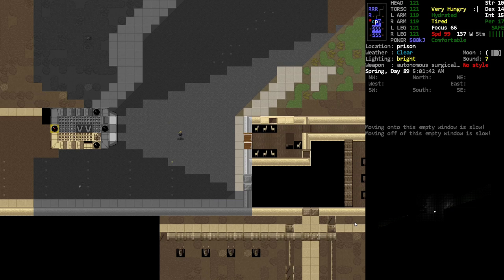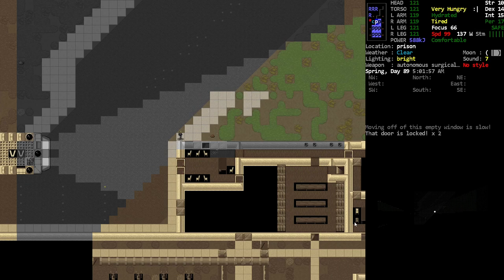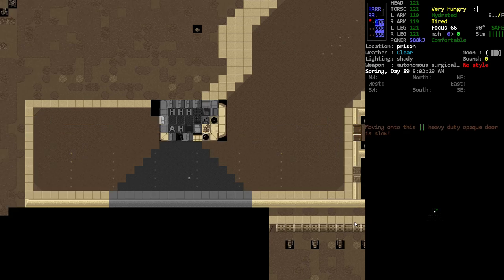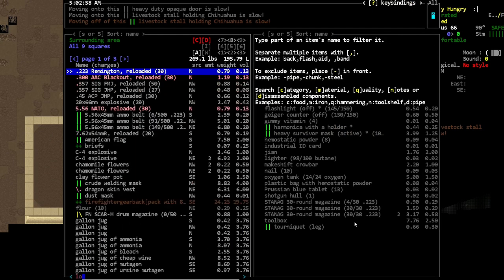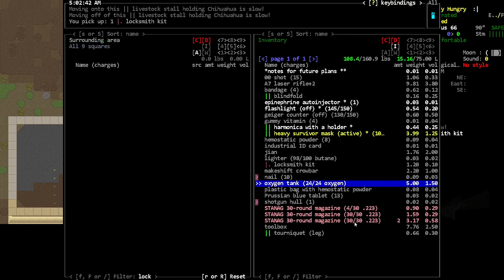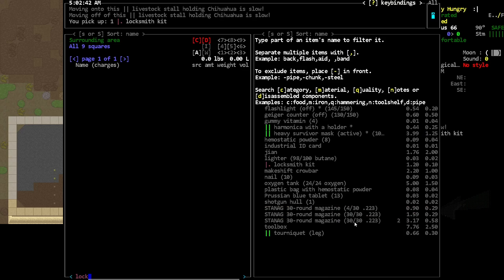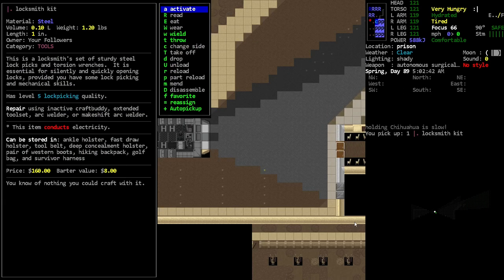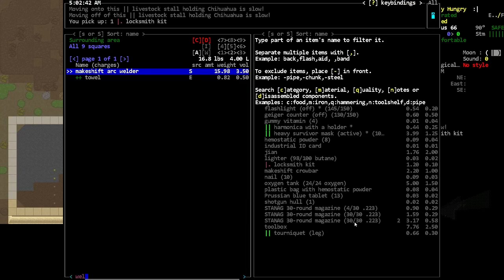Hey, Orange One here. We are outside of that prison - we're gonna go for it and see if we can get inside. We probably want the lockpick kit. Oh look, there it is - it's actually busted up. We have to start the episode off with some repair work. I need the welder to repair the locksmith kit, so let's get that welder.